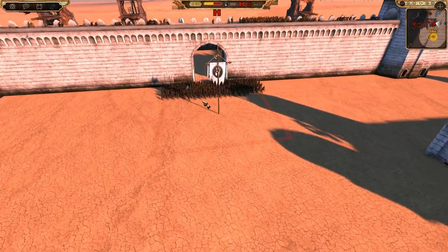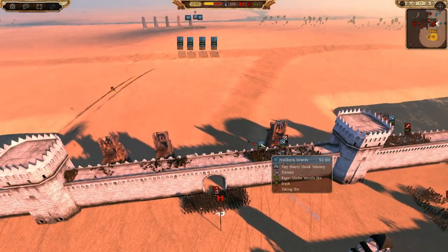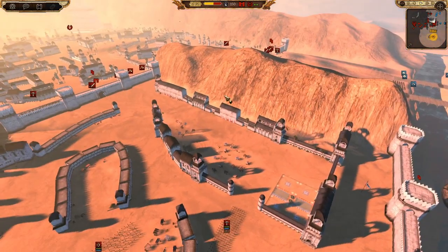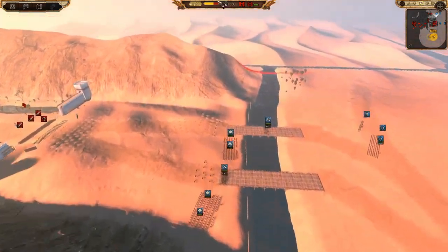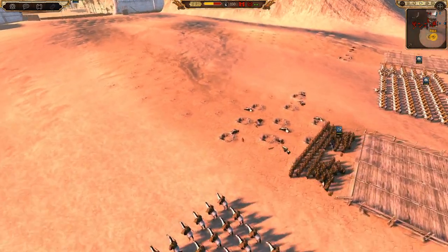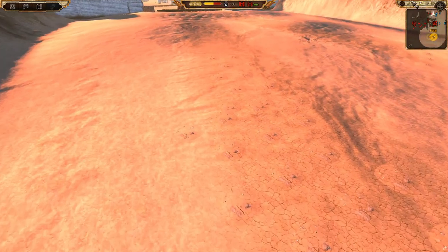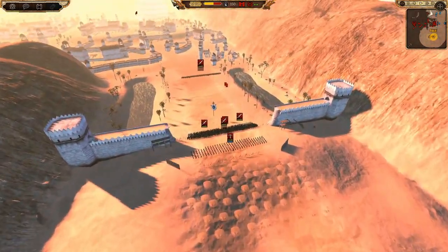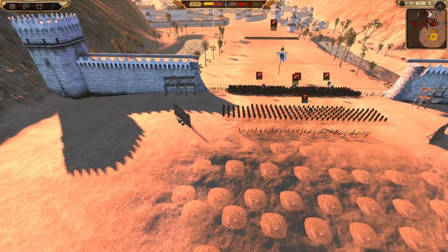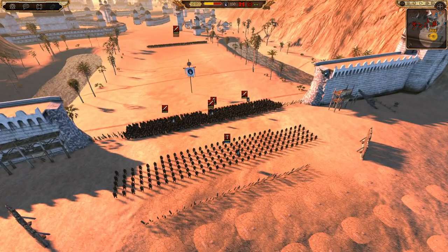This pike unit here is a really good one to take out, but they need to be careful because these Noldorian swords are going to be very vulnerable to arrows. The other assault the Lindon forces are making is over here - they're going to assault across this trap-infested area and try to take this point where this bit of the wall was already destroyed.